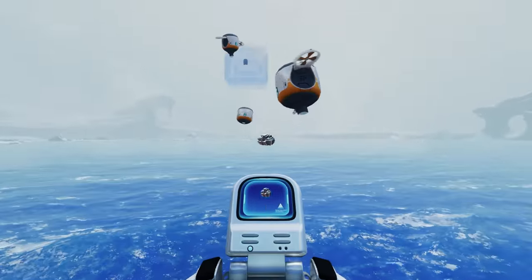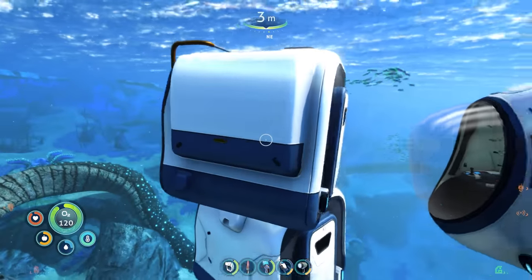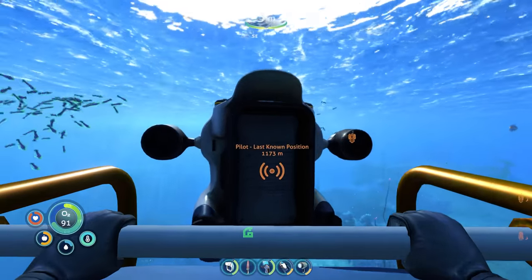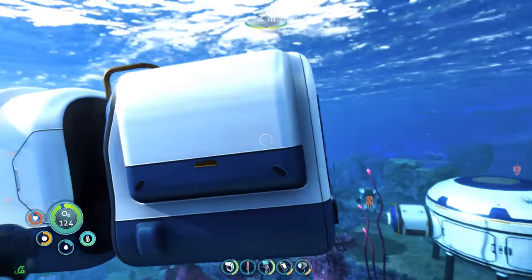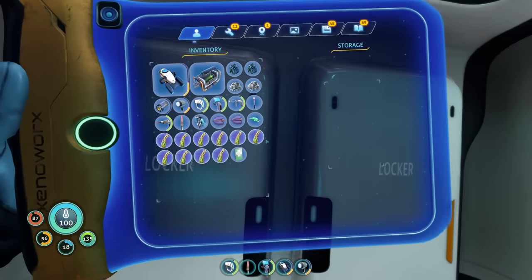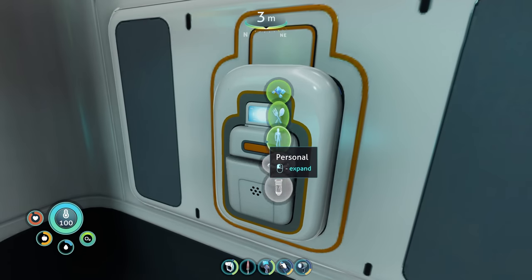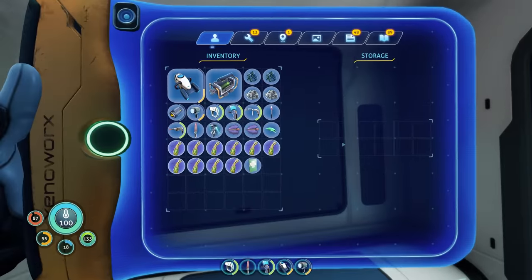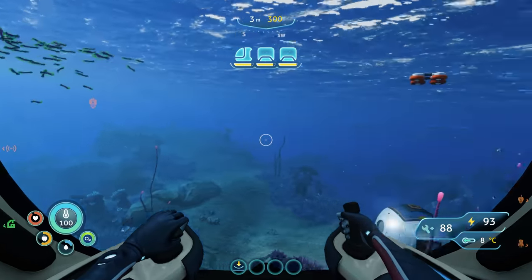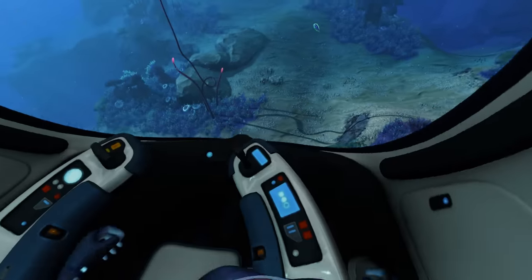Then I crafted up a fabricator module for my sea truck, and then I made a storage module. It took me a little while to figure out how to connect them, because obviously they don't come with an instruction booklet. But eventually I figured it out — and damn, that looks pretty cool. This is a lot more spacious than I thought it would be. We got some lockers here on the wall with a good amount of storage, we got the fabricator, which is awesome. All right, let's test this thing out. The turning isn't as good as it was before and maybe it's a little slower.